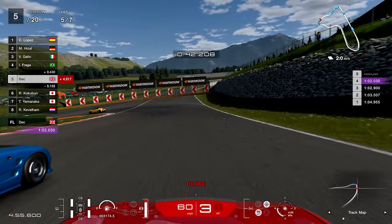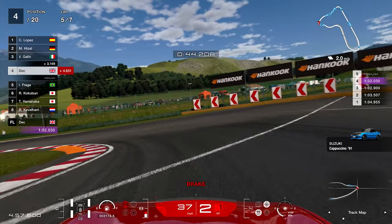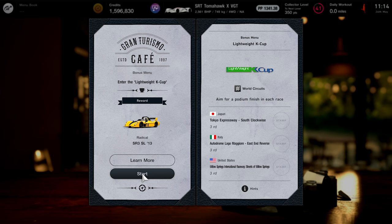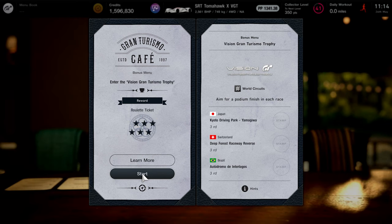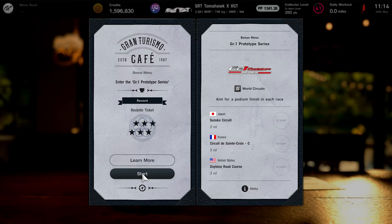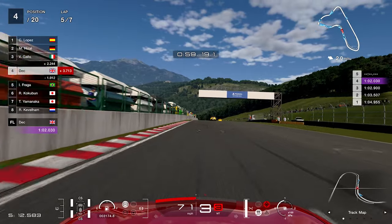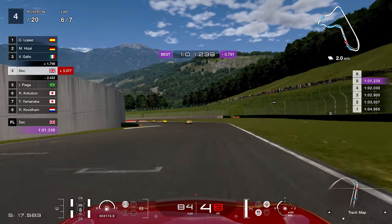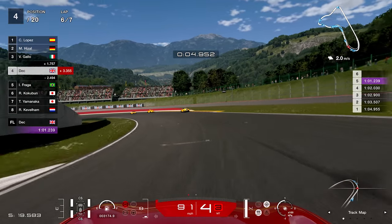Something I hoped they would do since launch is updating the Café, and with this update we have three brand new menu books. Book 40 is for the Lightweight K Cup, Book 41 for the Vision Gran Turismo Trophy, and Book 42 for the Group 1 Prototype Series. Books 40 and 41 appear after completing the original final book, Book 39, along with a collector's level of at least 20.